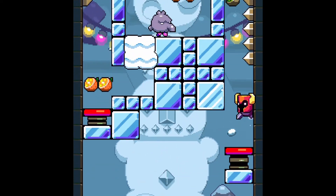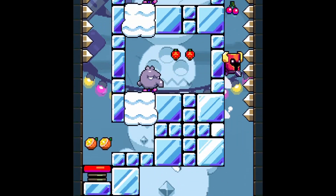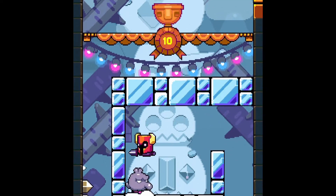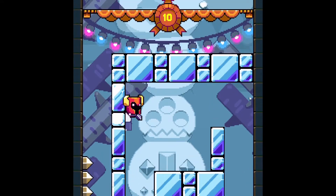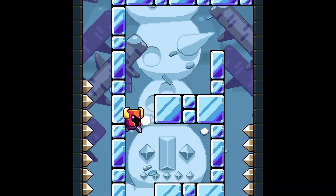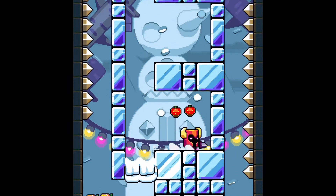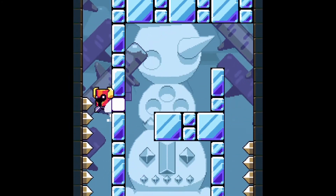This is where things get difficult. We have to jump on the trampoline, hope not to hit those spikes, and boom — we made it. Now there's several layers of monsters. I cleared the first one, I killed the second one, and I'm just waiting for the perfect moment to kill the next monster.